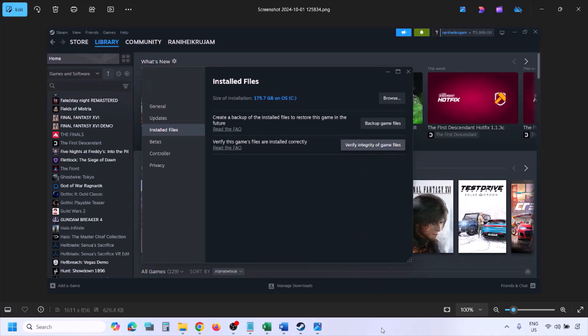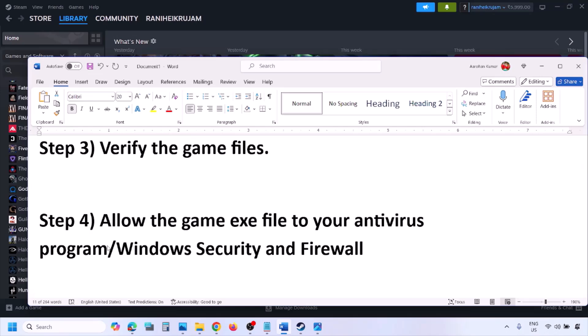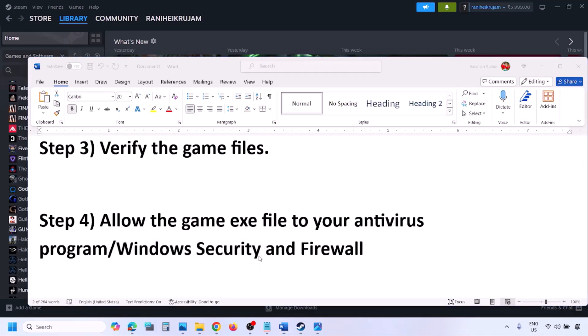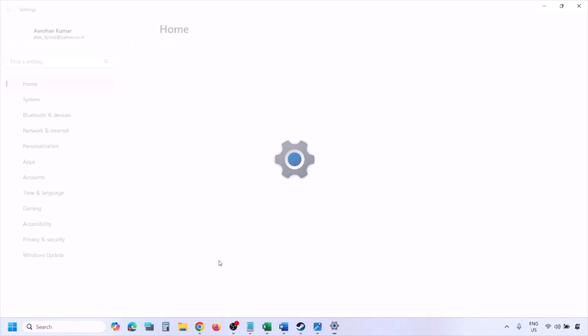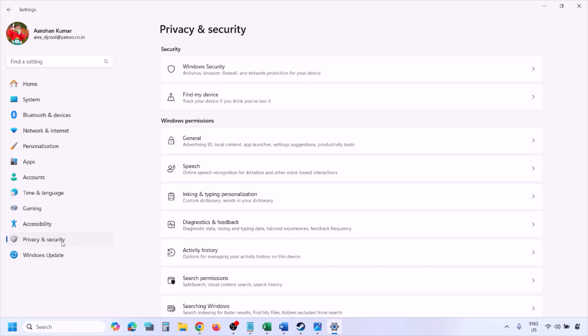The next step is to allow the game exe file in your antivirus program. If you have a third-party antivirus like Avast, Norton, Bitdefender, or McAfee, make sure you allow the game exe file. If you're using Windows Security, add the game exe file there. Open Windows Settings, go to Privacy and Security (Windows 11) or Update and Security (Windows 10), then click on Windows Security.